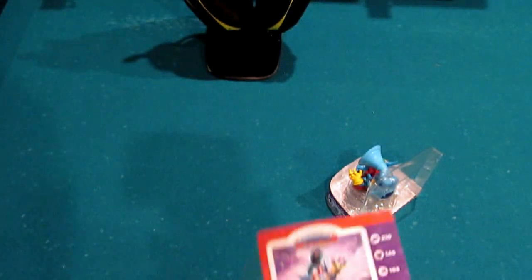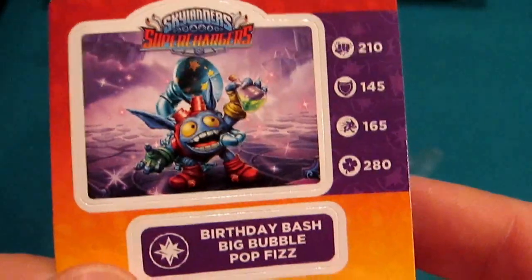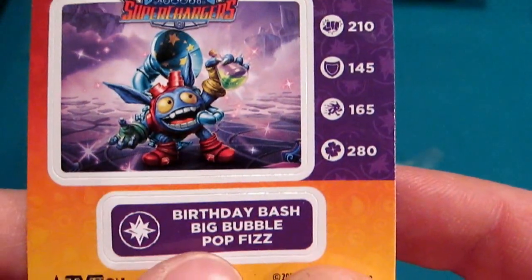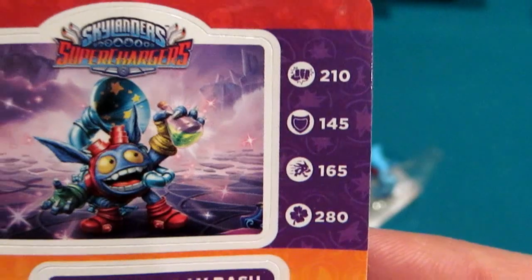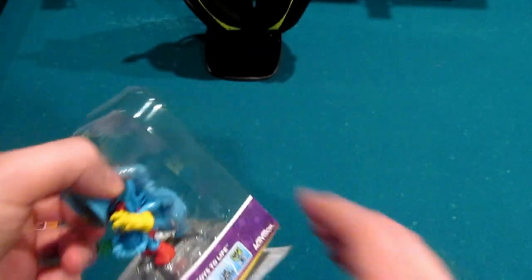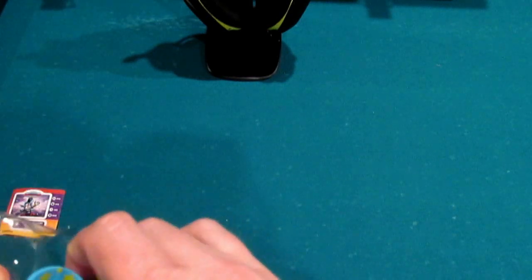In addition to the figure, here is his sticker sheet. Note this is a special sticker sheet because it's got his alt deco form in the picture — Birthday Bash Big Bubble Pop Fizz. Stats shown: Power 210, Armor 145, Agility 165, Luck 280.